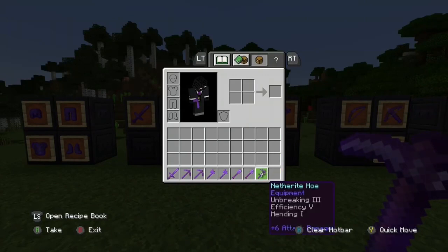Now for hoes — as of 1.16 you can enchant hoes, which is really cool. I would suggest unbreaking 3, mending, and efficiency 5. Silk touch and fortune don't really matter on hoes since you can only break nether wart blocks and shroom lights, which drop regardless of whether you have fortune or silk touch.